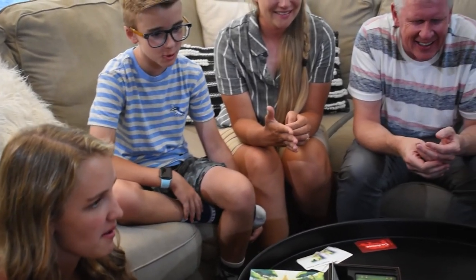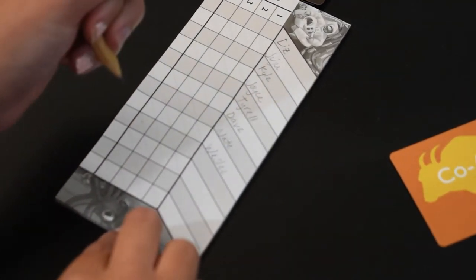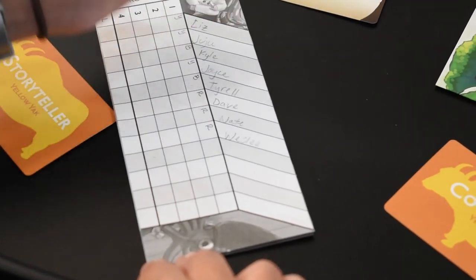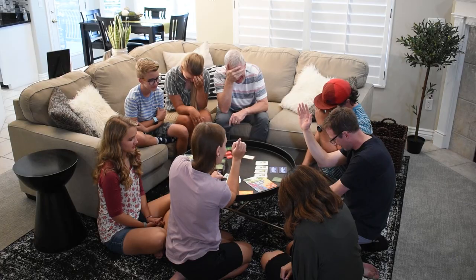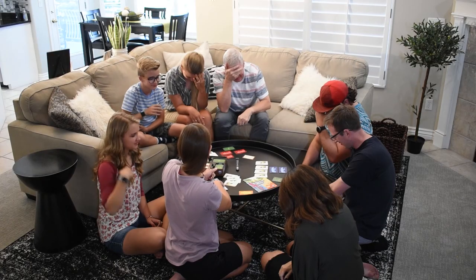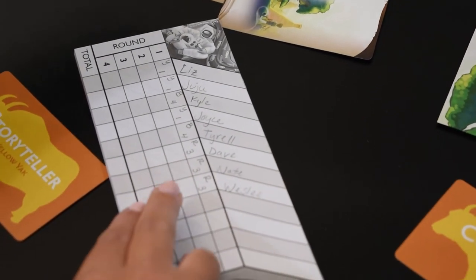After all stories have been told, each person must decide which of the other stories they thought was the best. The bookkeeper now calls for a vote. If this is the first round of a game, they write each player's name at the top of the score sheet. Then, to help them remember who was on what company during voting, the bookkeeper notes the first letter of each player's company for the round. To call for a vote, the bookkeeper calls out each company name one at a time. After each company is called, if a player liked that company's story the best out of all the stories, they raise their hand. You cannot vote for your own story. The bookkeeper gives all players on a company a point for each vote their company receives.